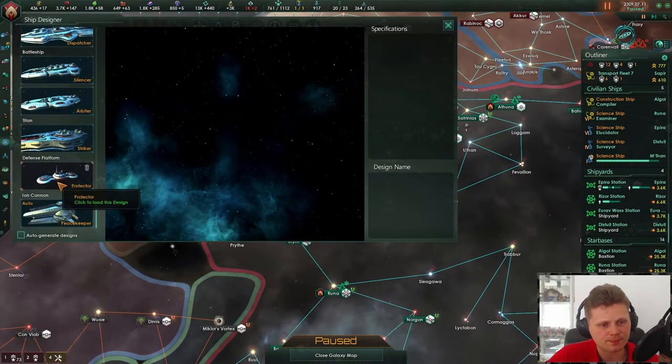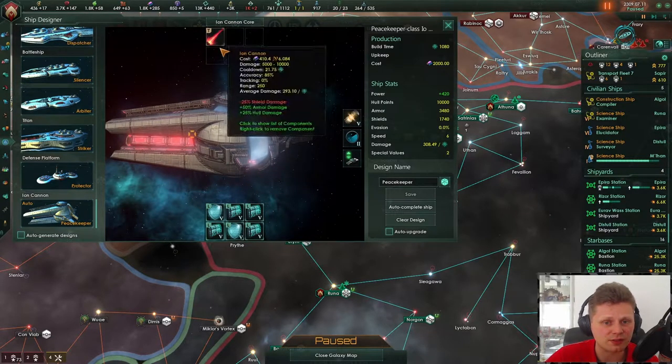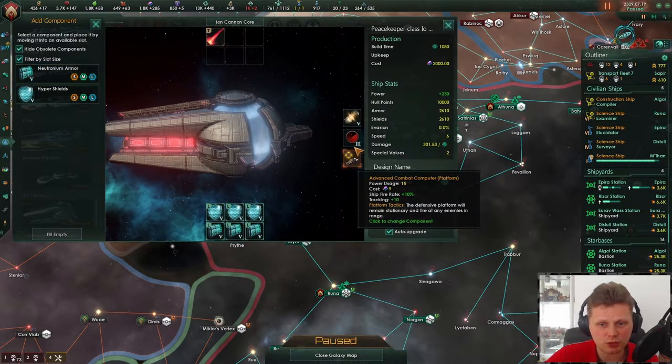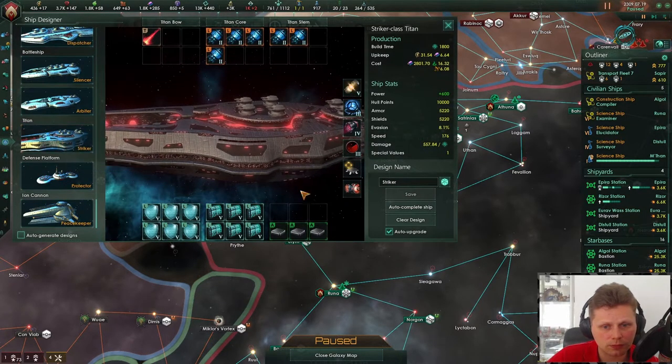Ship designer. This is just an iron cannon — it's a defensive base. Okay, this looks hideous. Let's make sure that we get all of the combat computers in there. Let's save here. Your artillery — yeah, you could be artillery.